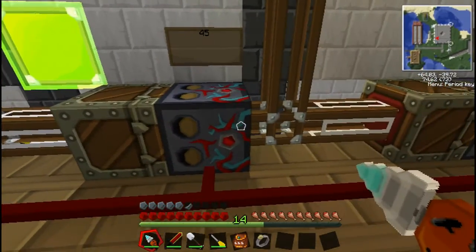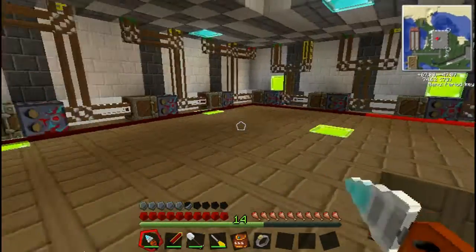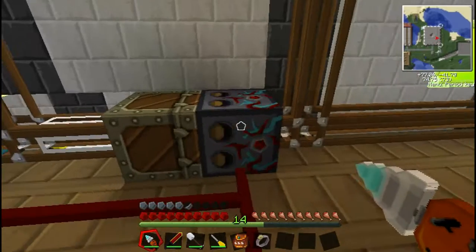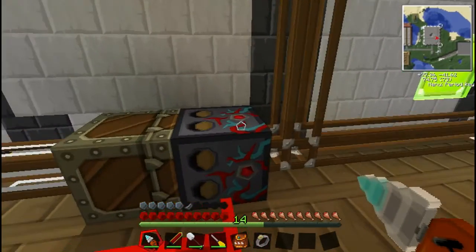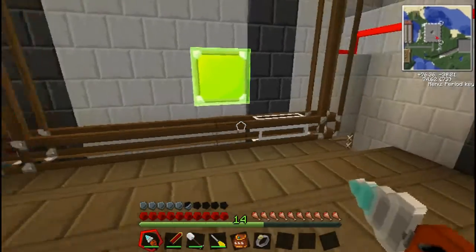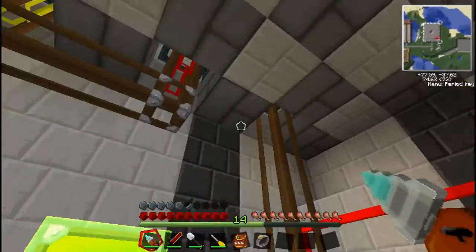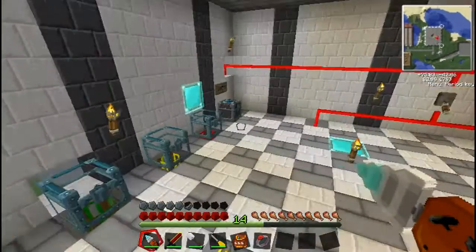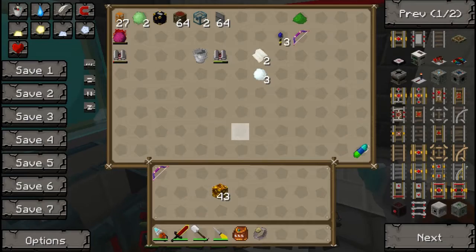Items go through this sorting machine, and this sorting machine, and this sorting machine, all the way round back to the start. Say the item isn't sorted in any of these machines — it means it'll go up into this chest. That chest has all the items that aren't yet sorted, like ender chests, slime balls, or any of these items.